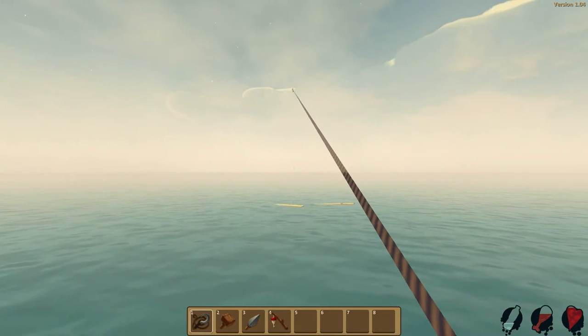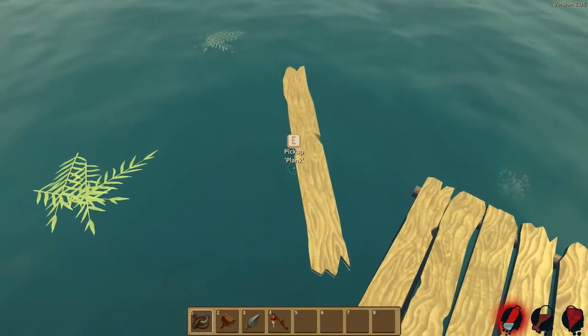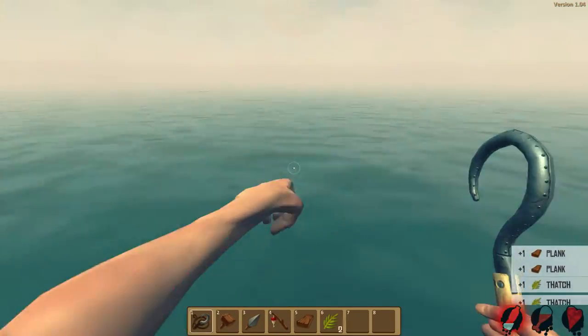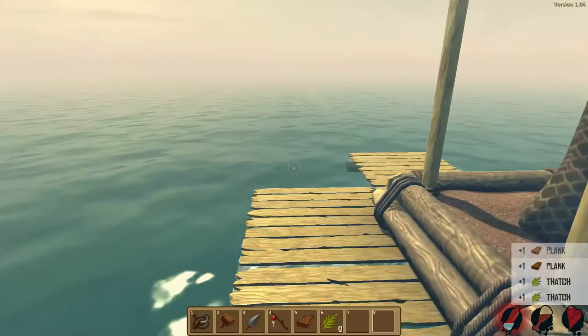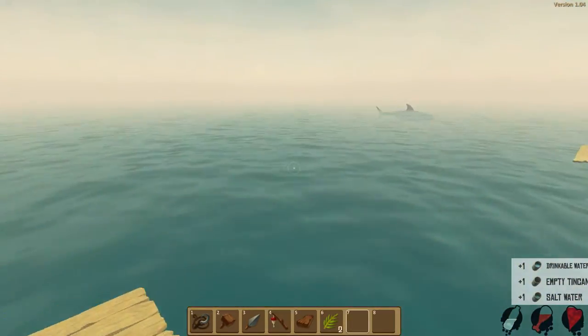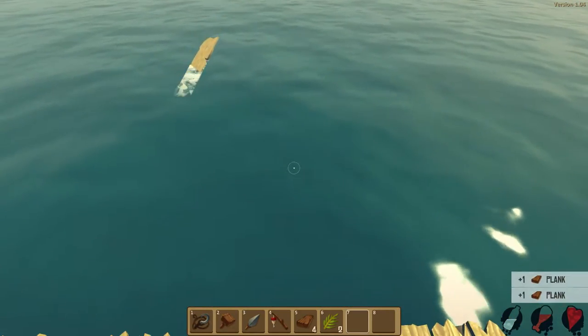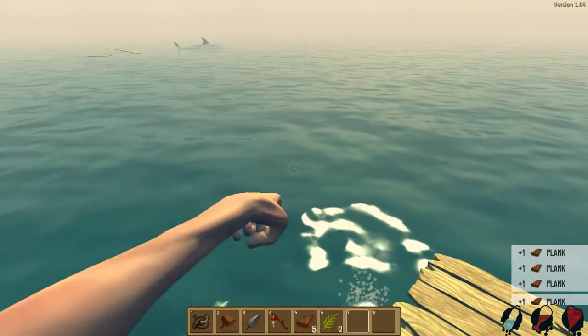We're going to try to grab this wood — we need all the wood we can get. We got one wooden plank, and there's some more here as well. Are we thirsty already? Let's get our water — drink it. Now I'm going to start building a few more item nets. Look at all this wood coming towards us — that's nice.